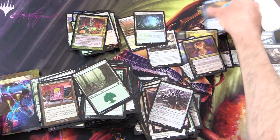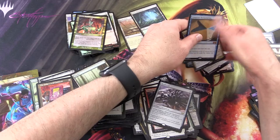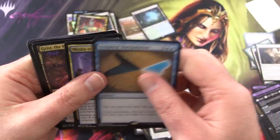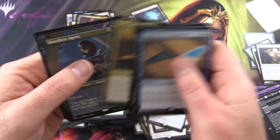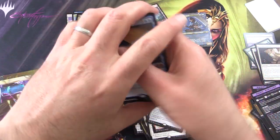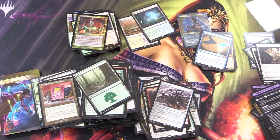So let's count up the Mythic pile. We got one, two, three, four, five, six, seven, eight — and nine Mythics. Two fetchlands. Fantastic box! Let me know in the comments section how you did. Hope everyone's staying safe and healthy out there. Thanks for watching and have a great day.